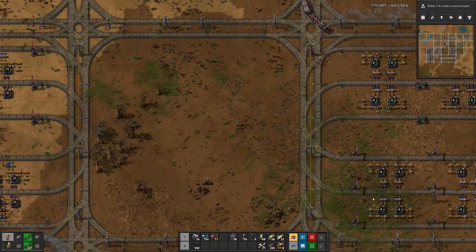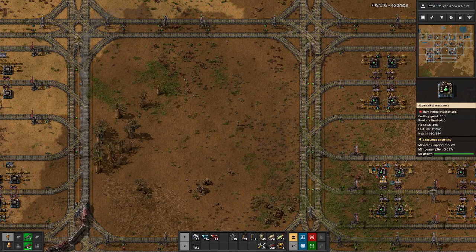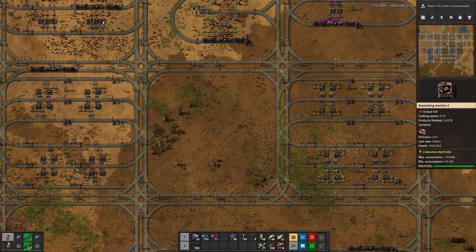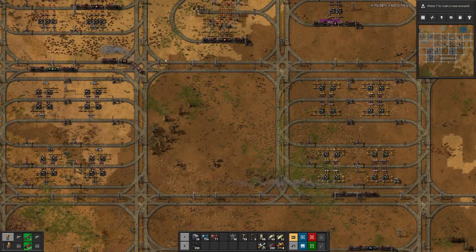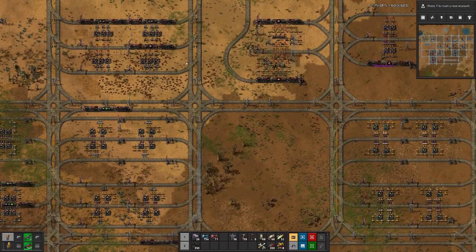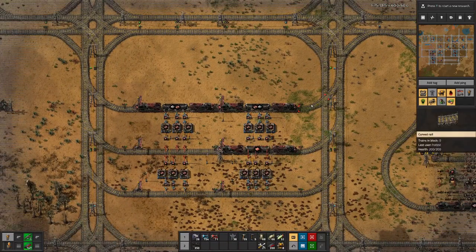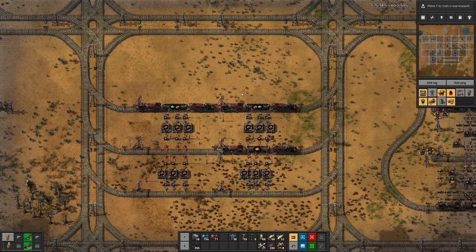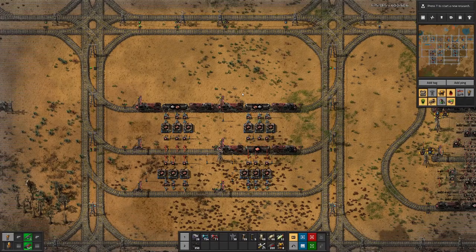As the electric furnace has the same layout as an assembler machine, we can basically use the same system — the same system we have up here for the copper wires, because we only have one input and one output. However, here is the copper wire — we can optimize that. We can move that part down, and then we have space for another part up there, bringing the total up to 24 furnaces per square, which is quite solid.